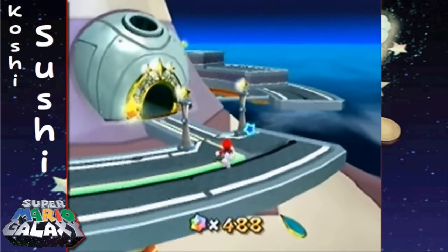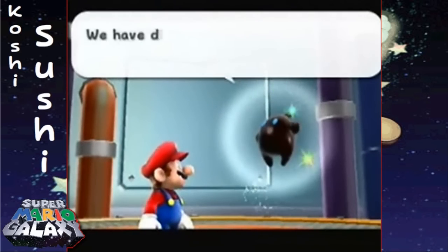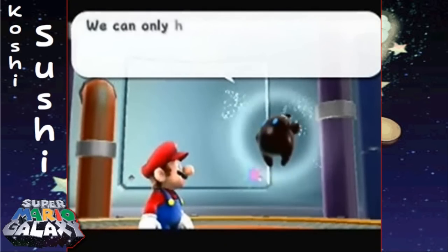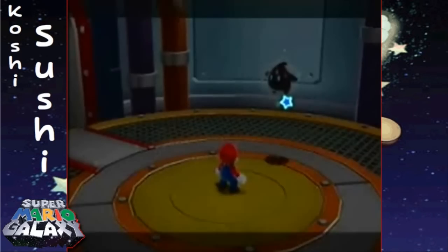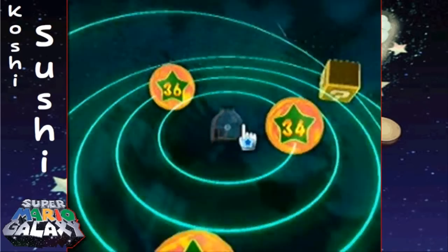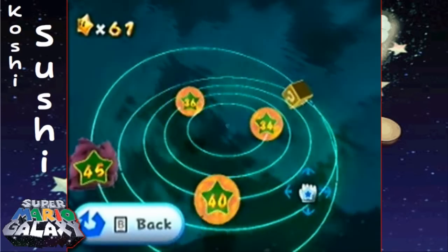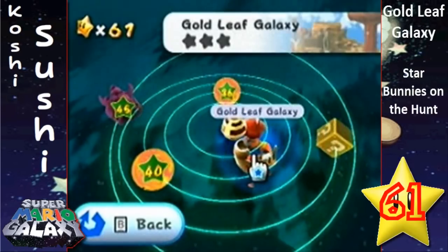Anyway, after you've gotten up here, go ahead and go into this dome. This is actually one of my most favorite domes in the entire game — the engine dome. We've actually already unlocked all of the galaxies in here, so we can go to any one we want. But what we're going to do is start off with galaxy number 34, and this is the Gold Leaf Galaxy.